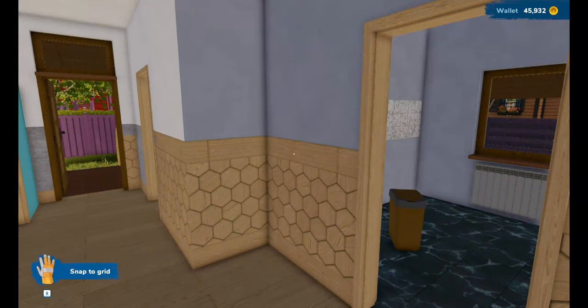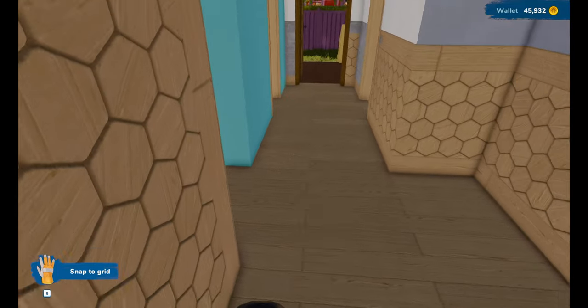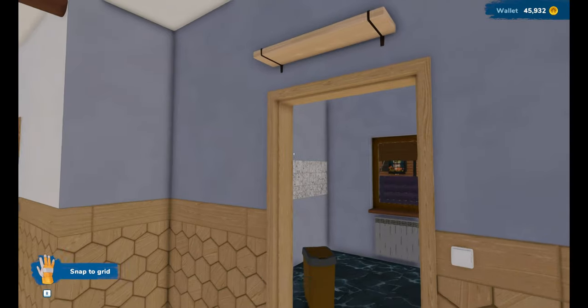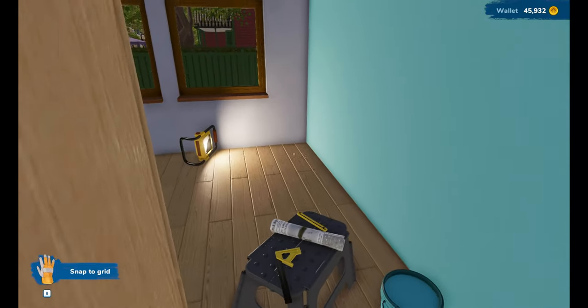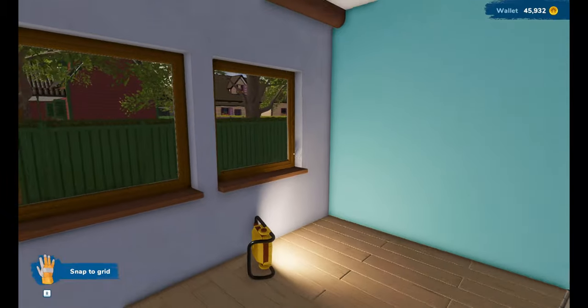Hi everyone, welcome back to my channel and another episode of House Flipper. If you recall, we bought this lovely little house last week — lavender house — and we are going to start decorating it to the best of our ability. So let's have a look at what we can do. I'm going to keep all the windows and everything the same.